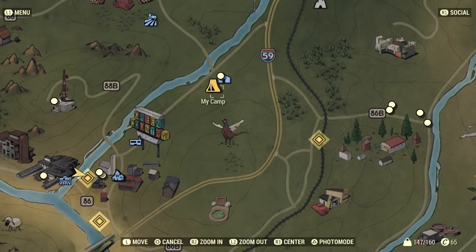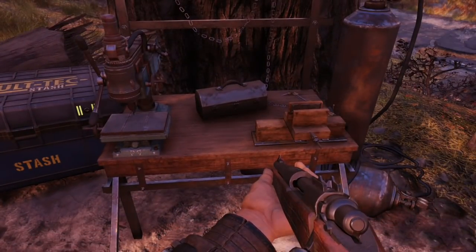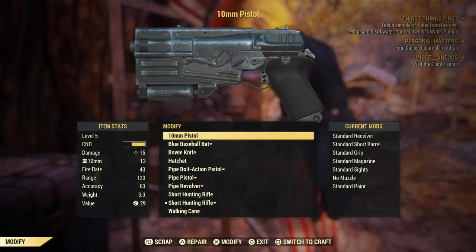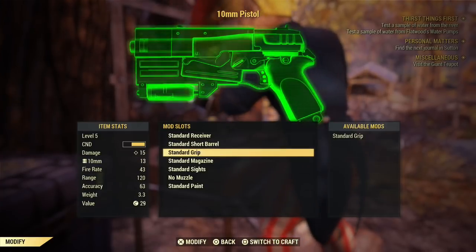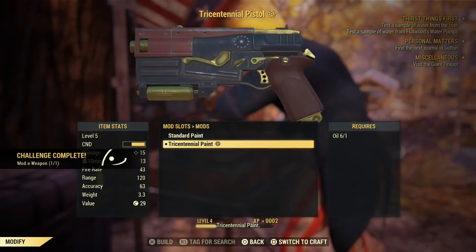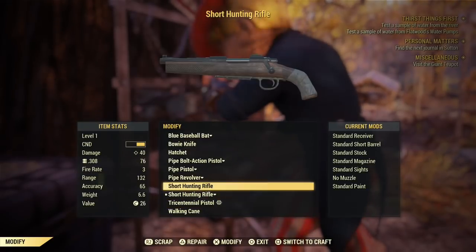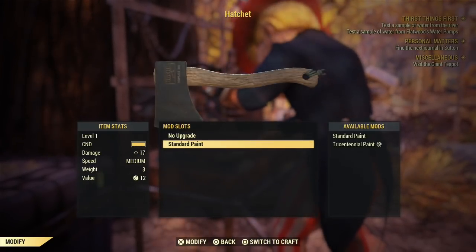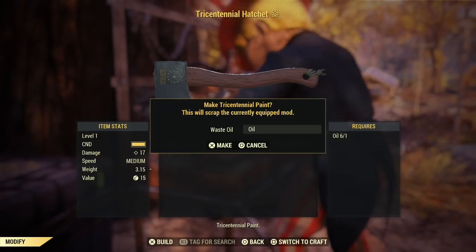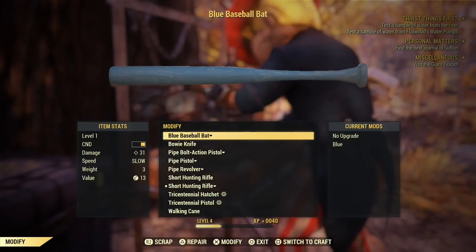Once you guys leave Vault 76, head over to a weapons workbench and you're going to be able to build a hatchet straight away. After you guys get your pistol, you can pause the game and fast travel back to the Overseer's Camp. Once you get there, go to the weapons workbench and press X to edit your weapons. Click the pistol and head all the way down to standard paint — there's your Tricentennial paint for your pistol. You're going to be able to do this with your hatchet and your laser gun once you get one. The power armor you'll be able to do once you guys unlock the power armor station. I'm not up to that yet — I've only played two hours of the game.